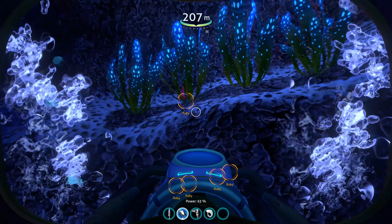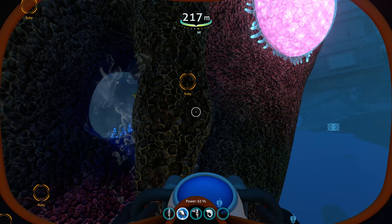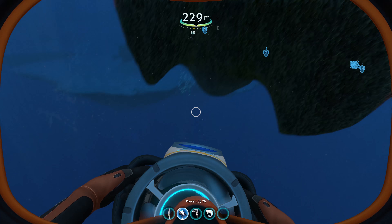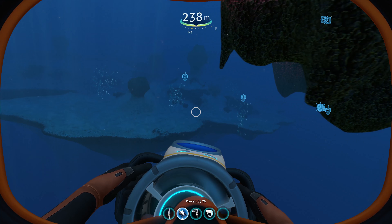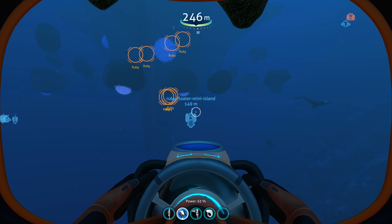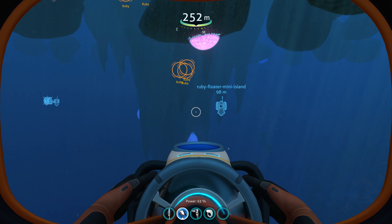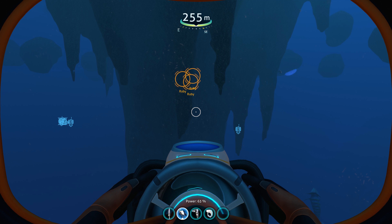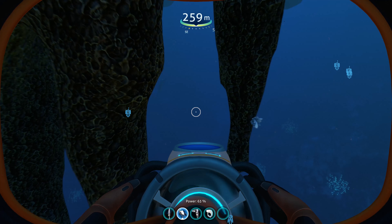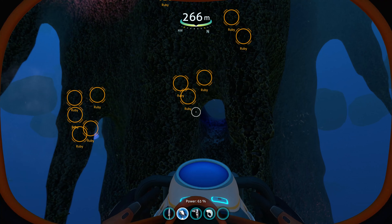There's one up here, and there are a few of these mini floating islands so there's another one down this way — actually this way. This is southeast of the first one I found. Now there are sharks a little bit deeper here so you've got to be careful. I've marked the area with a beacon just to make it easier to find, and here's another little cave.